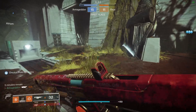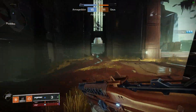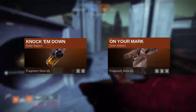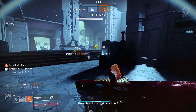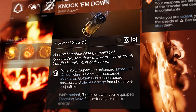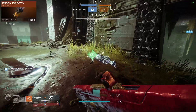In terms of aspects, Gunslinger can select two out of three possible aspects: Knock Em Down, On Your Mark, or Gunpowder Gamble. For virtually any Gunslinger PvP build, I strongly recommend using Knock Em Down and On Your Mark. Gunpowder Gamble is more of a meme than anything else and offers significantly less utility. Knock Em Down enhances all of your solar supers, and while Radiant, final blows with your equipped throwing knife fully refund your melee energy.